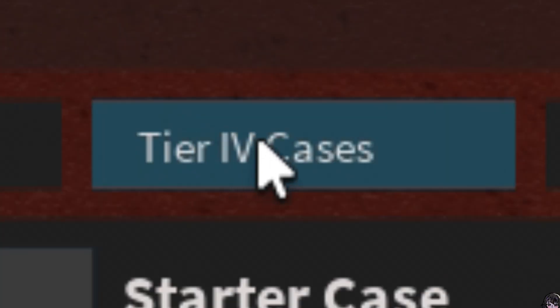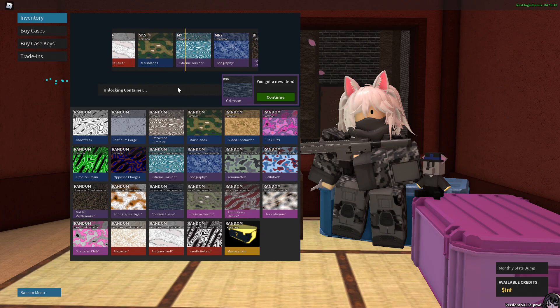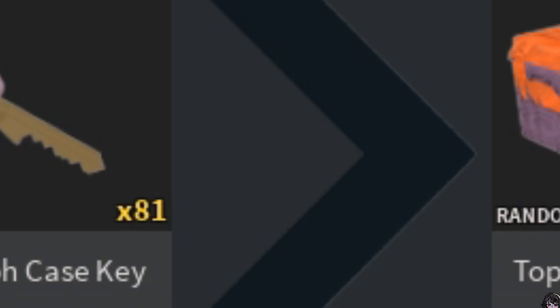Basically you go to tier 4 cases, get the topograph case, buy 400 of those cases and get the geography skin for any gun.